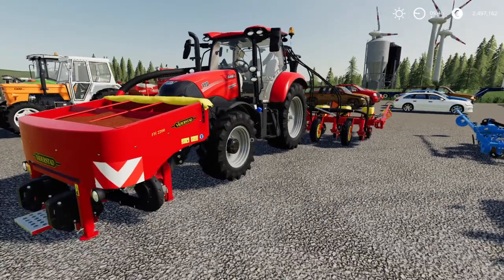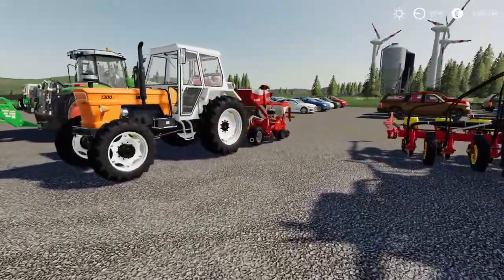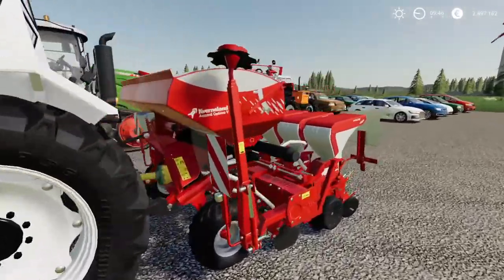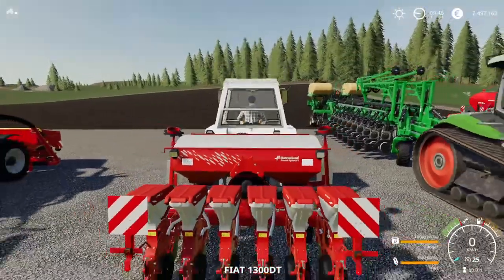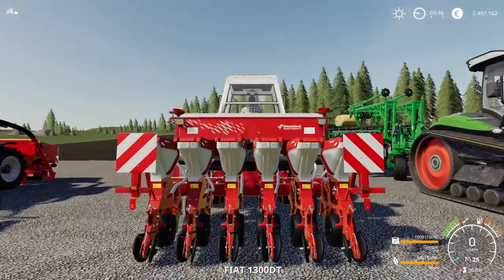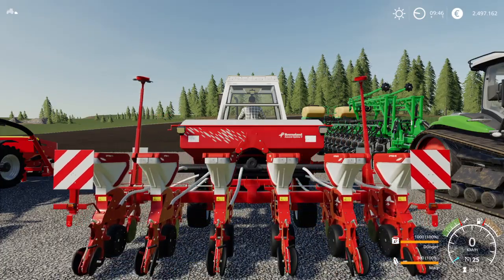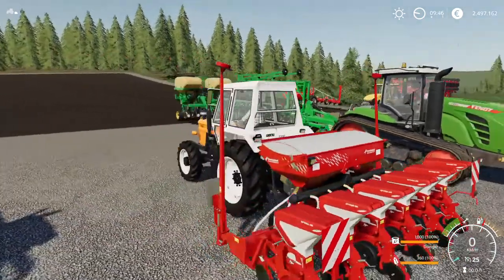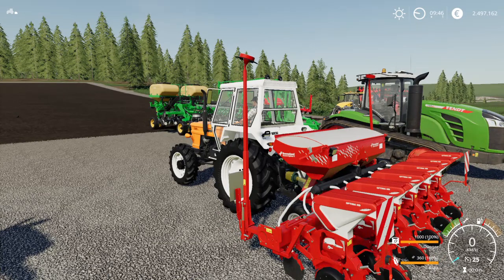The next one is the Kverneland Optima V. It has a 1,360 liter capacity divided into 1,000 liters of fertilizer and 360 liters of seed, with 4.5 meters of working width. Right now it's folded together, and when you unfold it for working it opens out to its full working width. This is ranked third in the price performance ratio.